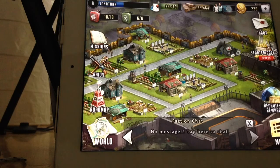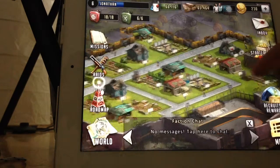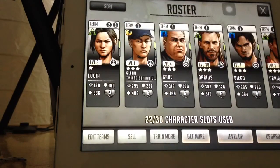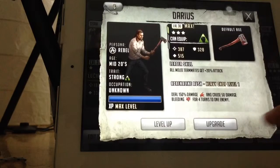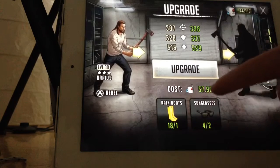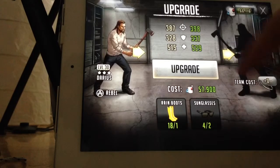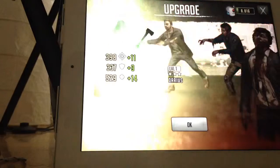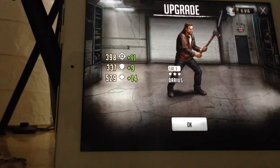Hey Sebastian, my best friend, I just want to send you a video showing how you can upgrade your character in the Walking Dead game. You push the upgrade button — you need these tops — and it costs like this. After you push it, he becomes stronger and better.